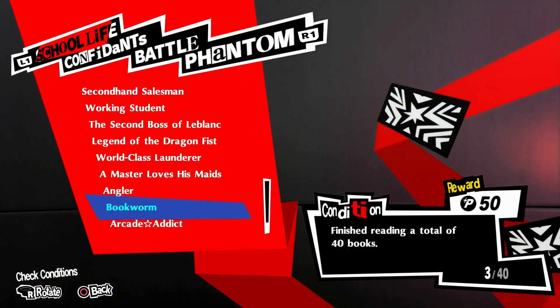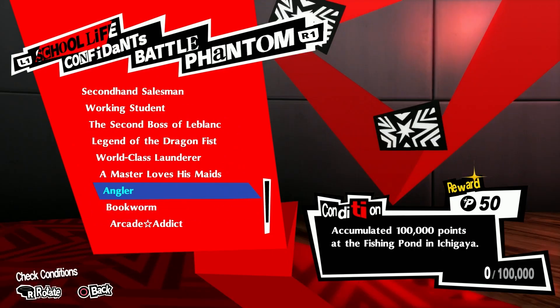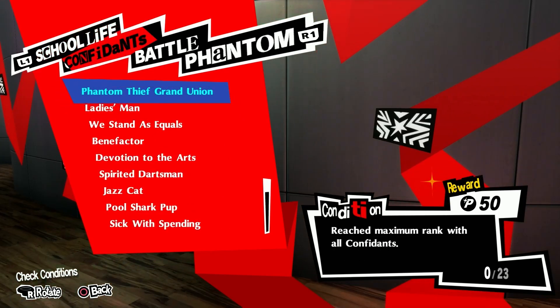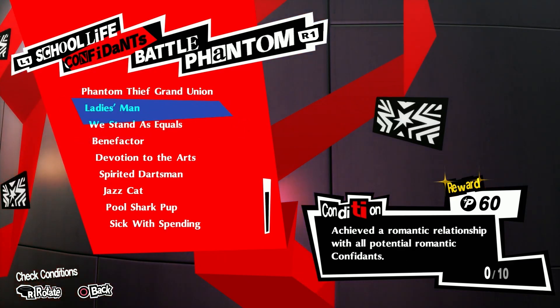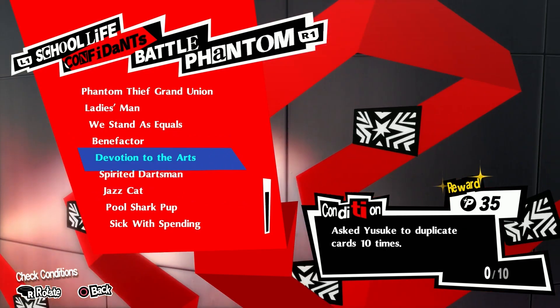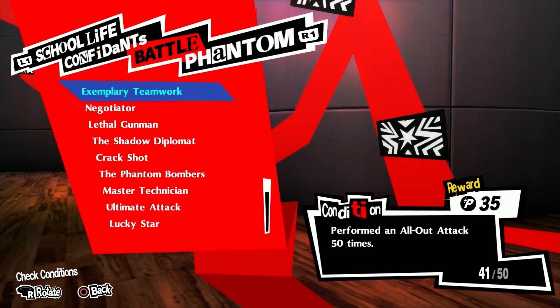There are school life achievements too. One we're actually gonna try to accomplish — we're not gonna be able to do all of them but we'll attempt it — like 'Complete 15 more puzzles,' retro games, confidants — reach max rank with all confidants, which I'm gonna try to do. This is a 100% run. There are two romance-related ones depending on which route you go with one of the female characters.